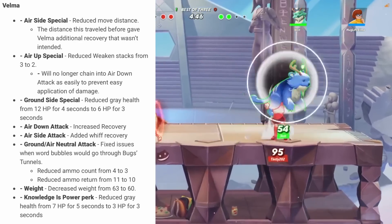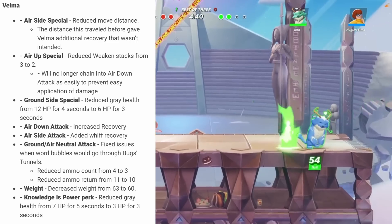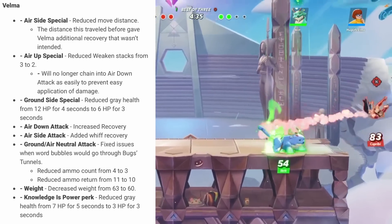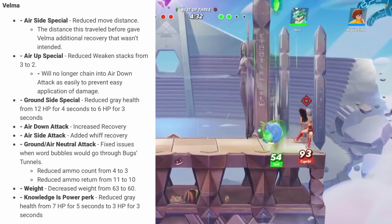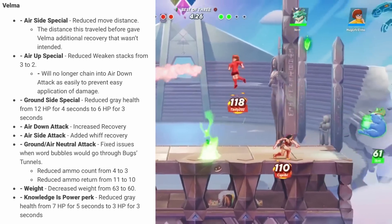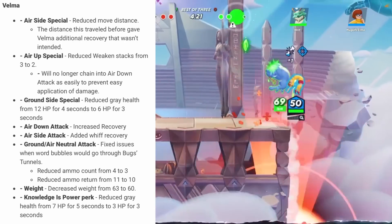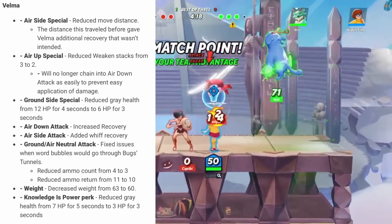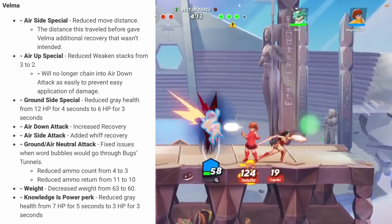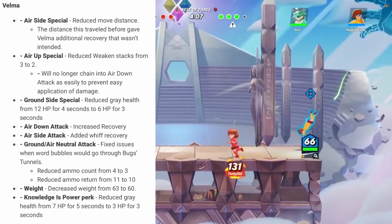For a pretty good change, Velma got some nerfs. The side special is not going to go as far, making her recovery even worse. Her up special is not going to apply as many weakening stacks and you can't just do up special, down air, up special, down air as easily now. The ground side special does not give as much gray health. Aerial down attack has more recovery, aerial side attack has more whiff recovery — thank god. Her grounded neutral attack has less ammo now, which is a big deal, and her weight has been decreased even further to 60.